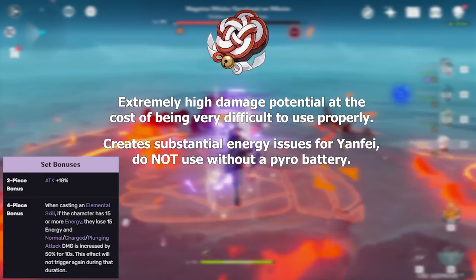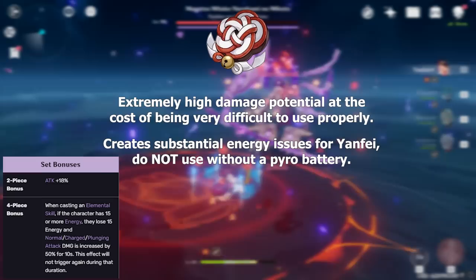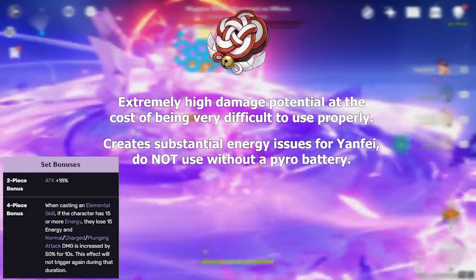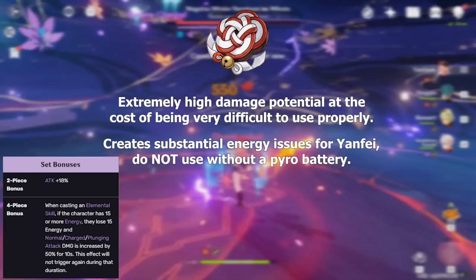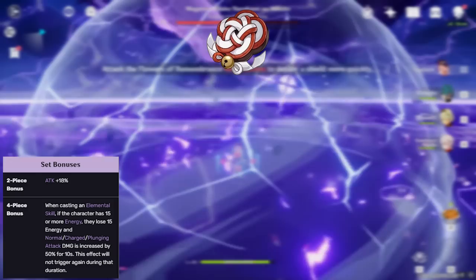Shimanawa's is a really weird artifact set, given that it requires you to sacrifice energy to buff the character's damage. The 2-piece effect grants Yanfei 18% bonus attack, and the 4-piece makes it so that anytime she casts her skill, she consumes 15 energy to increase her normal, charged, and plunging attack damage by 50% for 10 seconds. The drawbacks: you'll need a good Pyro battery and decent energy recharge so she can still use her burst, and with a 9-second skill cooldown, you have to remember to weave in her skill mid-burst. It's a pain to use, but viable if you're not running reaction teams or have a strong 4-piece lying around.